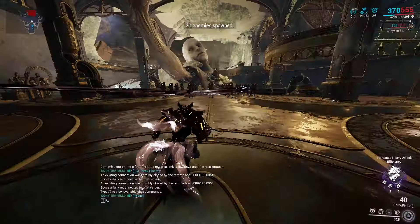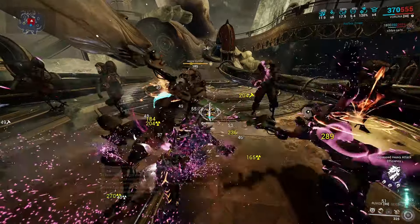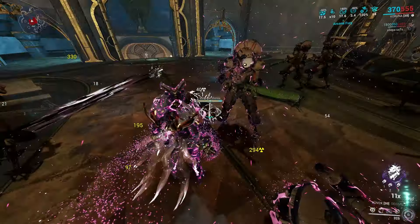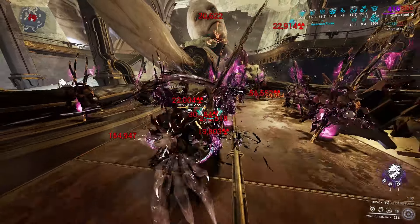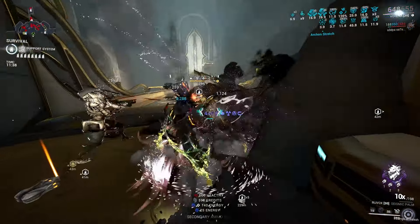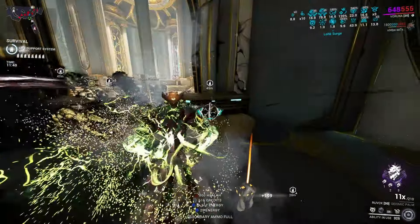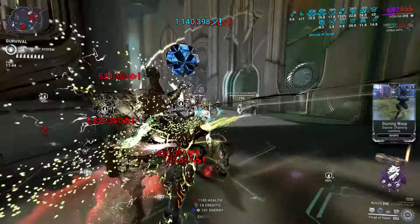The incarnate form converts Impact damage into Puncture. Also, the incarnate evolution allows the weapon to impale enemies when you do a heavy slam attack. And by the way, slam attacks got massively buffed, allowing them to benefit from your mods including crits, status, and damage mods — it's a huge one. Range doesn't count, but who cares.